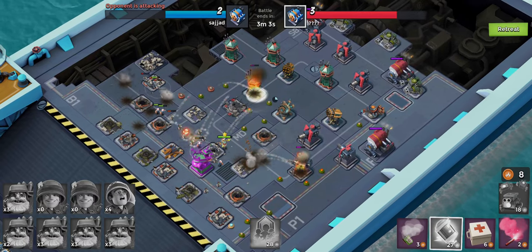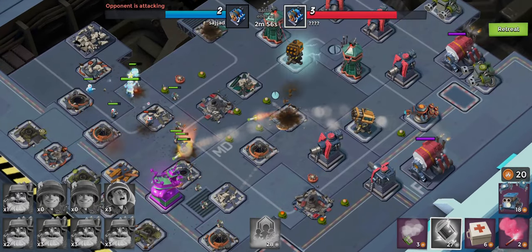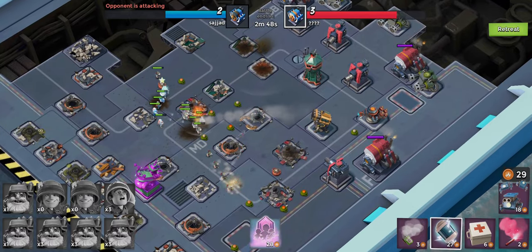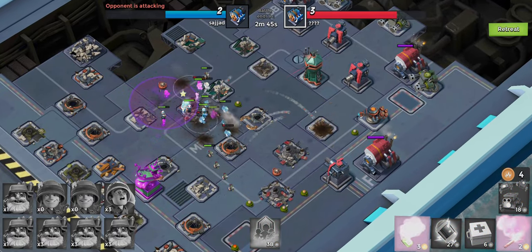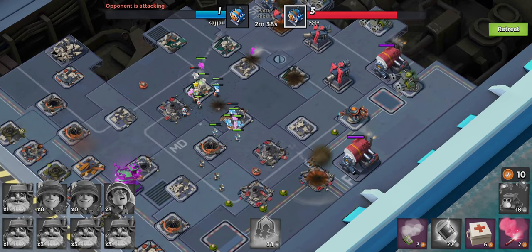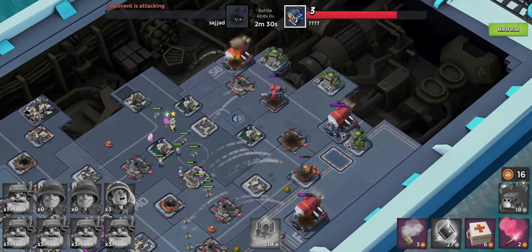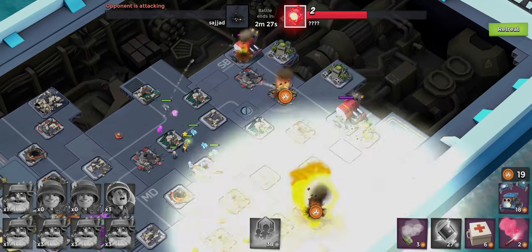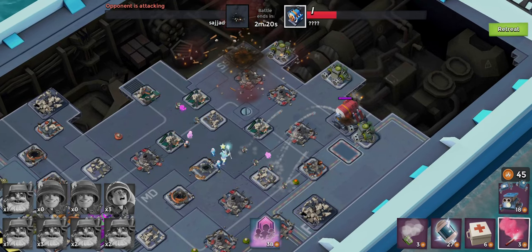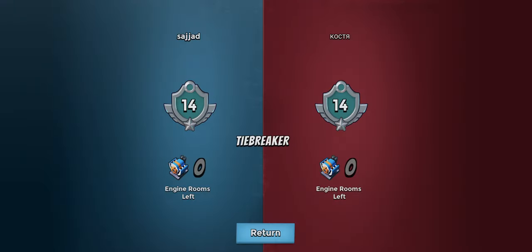We'll have a replay of how the opponent attacked us and get an idea of whether we need to change up our base. Kavon almost died there. We'll replay the opponent's attack, see how our base held up and make any necessary modifications. We don't have boom cannons yet so we won't have a really strong base. Let's check — opponents have won. Not much, I don't really expect to win when I just joined four engine rooms. The attack time was two minutes 17 — not sure if that's good, maybe two minutes 30 would be better.